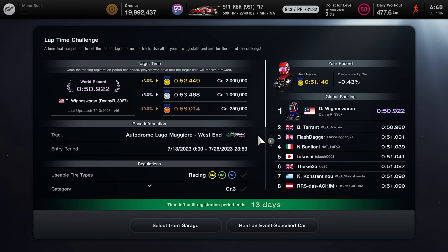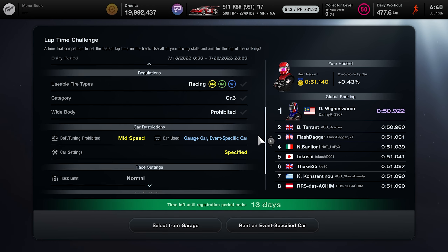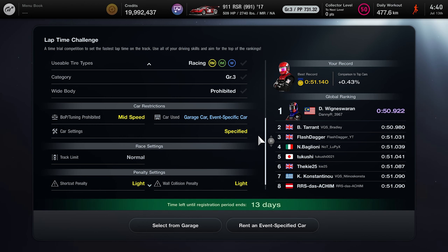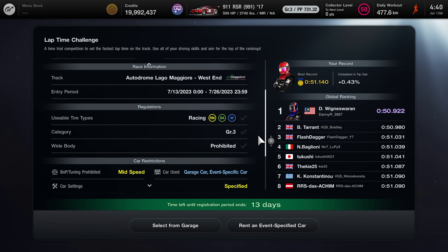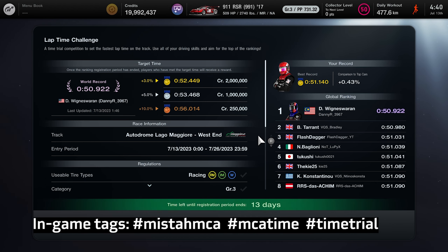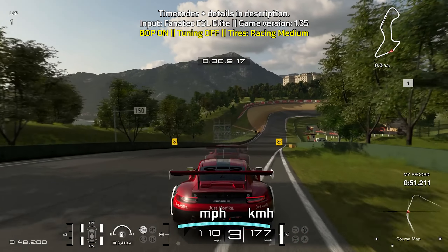2023, where you can use any Group 3 car with BOP turned on and tuning disabled. We're using the racing medium tires for this lap time challenge. Your goal is to get within the 3% time range of the world record time when the event ends, as that is the moment your lap time gets counted. And if you're within the 3% time range, you'll get those 2 million credits. Here are my in-game tags in case you want to see my replay. I'll leave a link to the replay in the description down below.